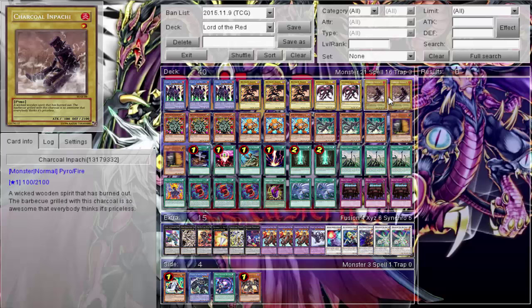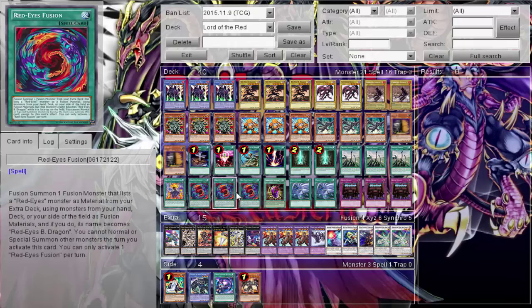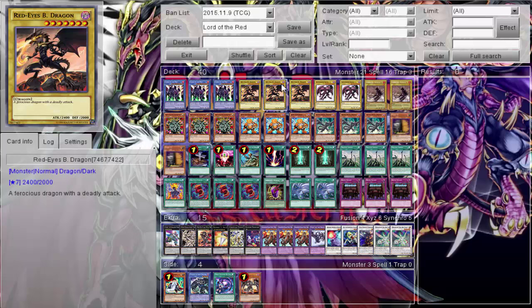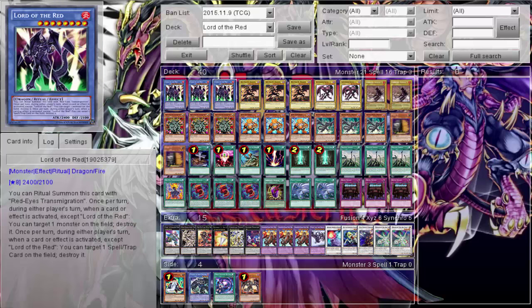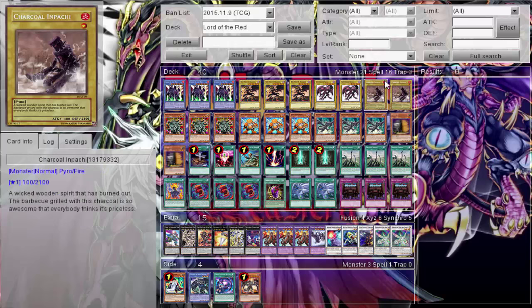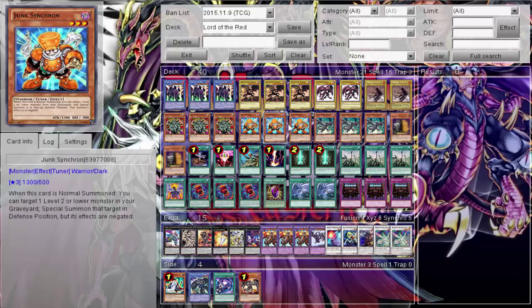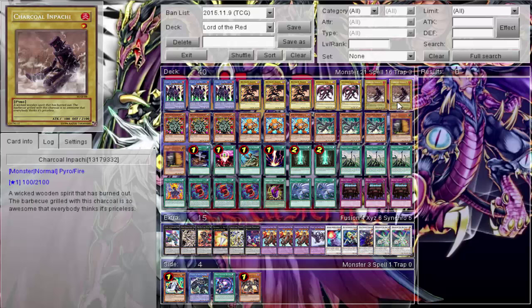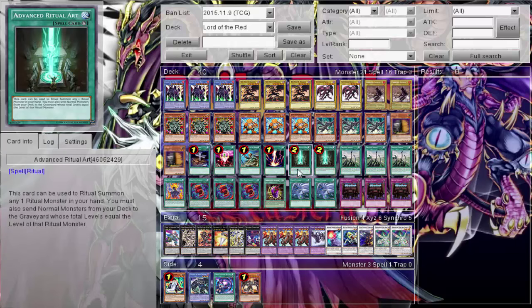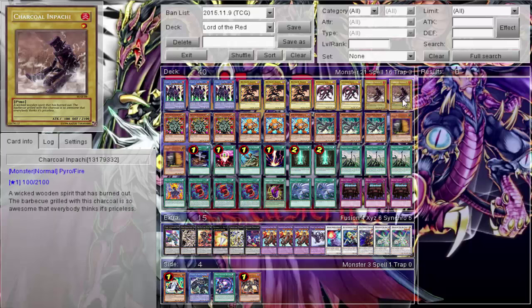You're probably wondering what's up with Charcoal Inpachi. It's for an additional play - not only can I fuse from my deck with Red Eyes Fusion, but I can also ritual from my deck with Advanced Ritual Art. I need a total level equal exactly to the ritual monster. Lord of Red is level eight, so Red Eyes plus Charcoal Inpachi at level one equals eight. There's also another synergy with Junk Synchron which we'll get into. Running two Charcoal Inpachi to keep the ratio - don't need three but it's fun.